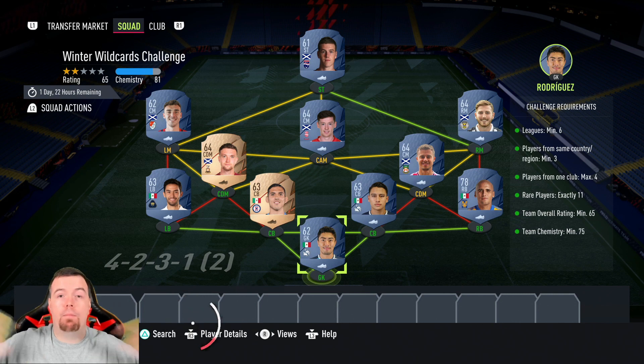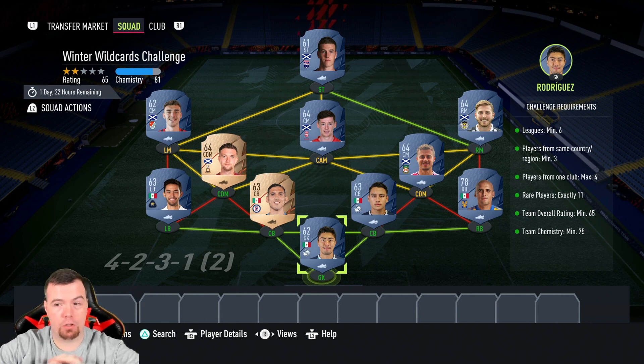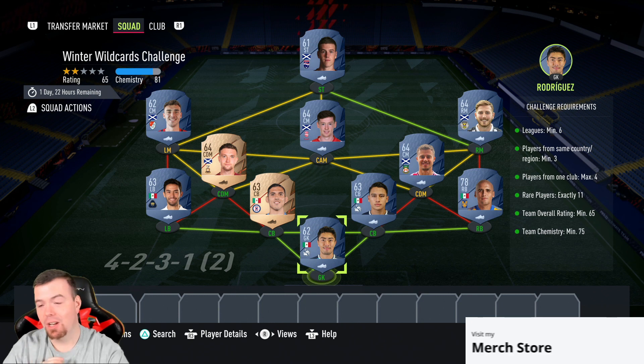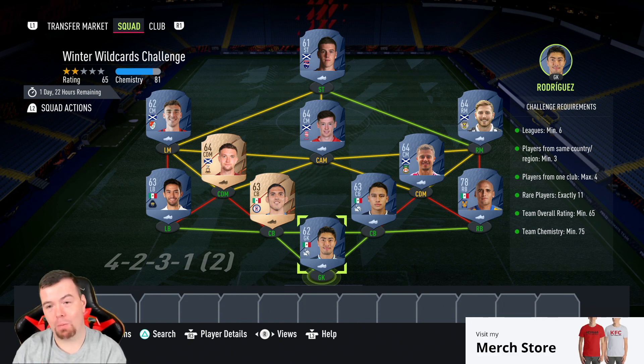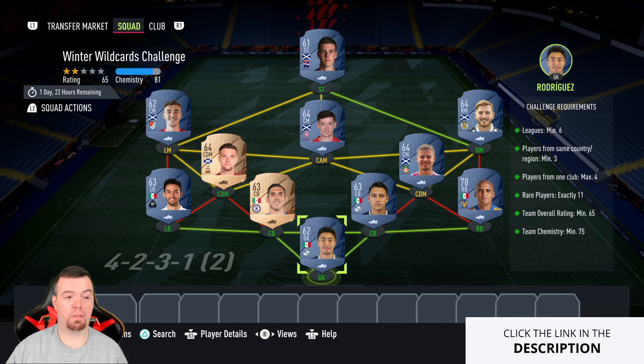I haven't even done this SBC yet because unfortunately the prices of players are all over the place. You're looking at between seven to ten thousand coins for this SBC right now. It might actually be cheaper to pick up rare golds — that's how expensive bronze rares and silver rares are at the moment, which makes this SBC really awkward.